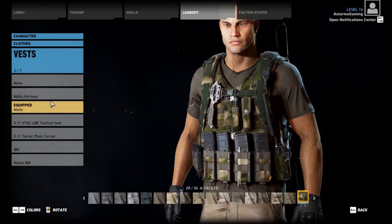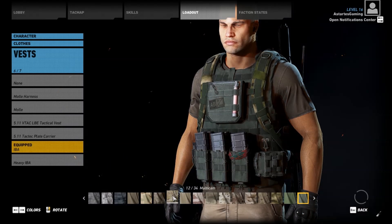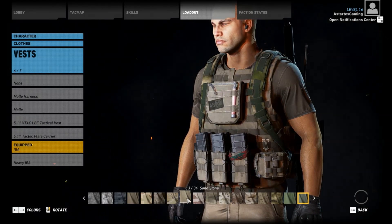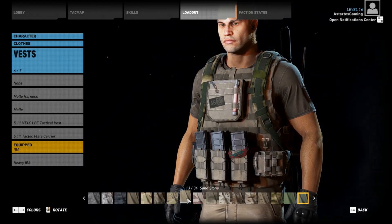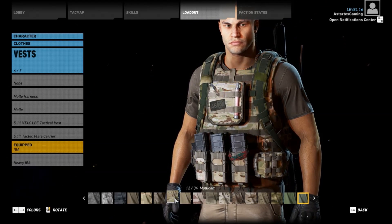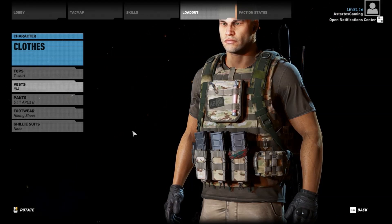As far as the vest goes, either the MOLLE we currently have or the IBA is going to be the best choice. I'm going to go with the IBA, and it should be multicam or like a sandstone color — you can take your pick. The vest on the character does have some camouflage, but it's very, very subtle. So multicam might be too much, but it's your call, it's your character. I'll go with multicam — it should be sort of this khaki color.